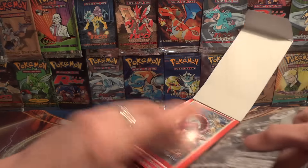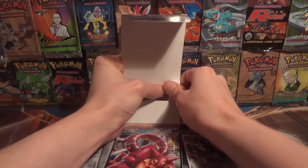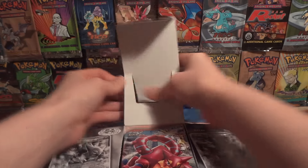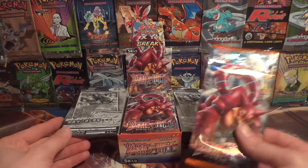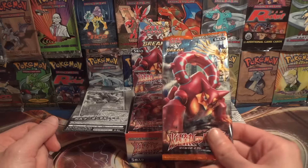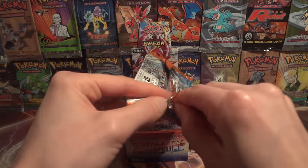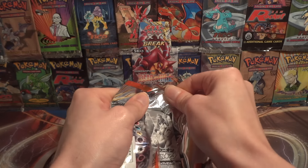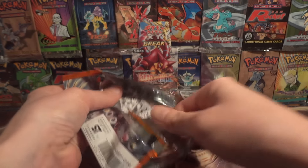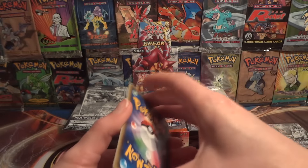Spoiler — we have pulled one of them, but that still leaves four more. I'm hoping we'll be able to pull a second one out of this box, which would be one less to track down later. In addition to the Pyrore, I'm just hoping to pull non-duplicate holo rares. We pulled two Shiftry in the first box and two Xerneas in the second, so having one spare complete set of holos would be nice.